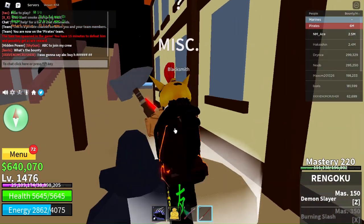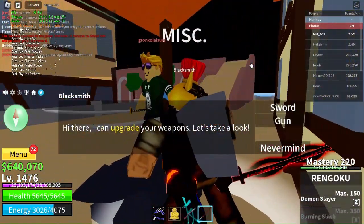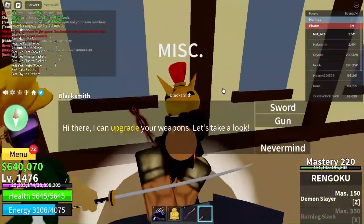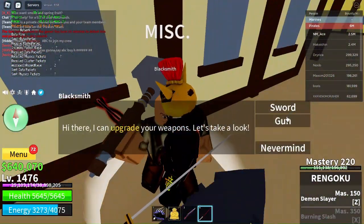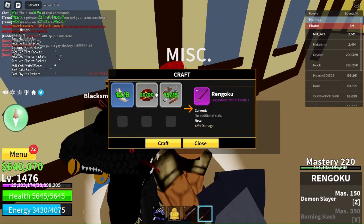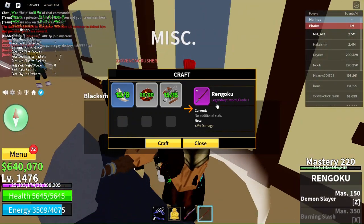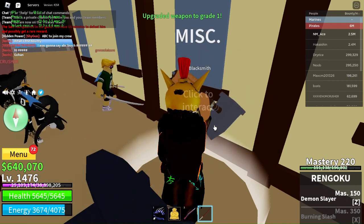I came to middle town and this guy was trying to annoy me, so I killed Buggy. We now have everything we need, so let's craft it — and boom, we just went to grade level one.